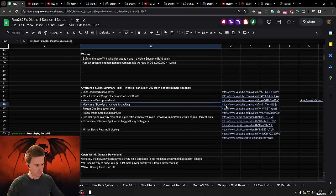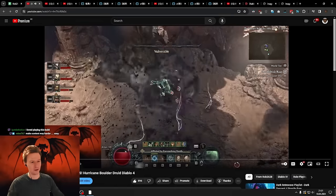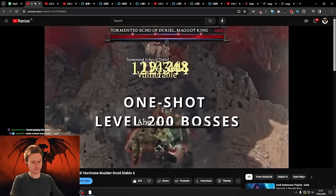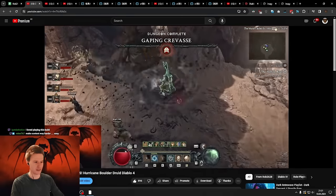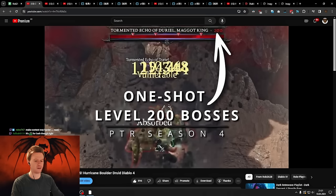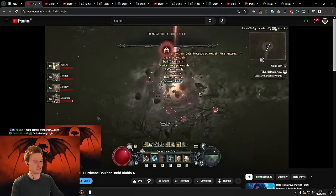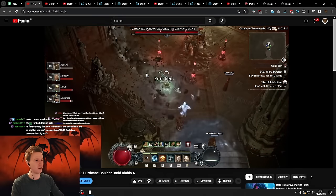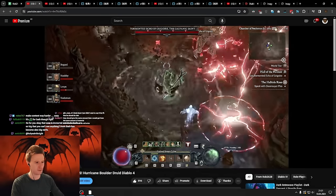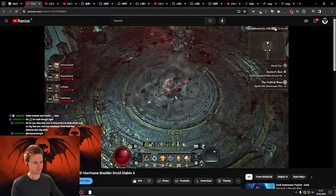Then we come to the Druid. I made this video myself because I was testing this class. It's the Hurricane Boulder, completely one-shotting every boss in the game. You can see Duriel doesn't even have time to spawn — he gets hit with 10 billion in his face. This is an indefinitely stacking overpower snapshotting crazy build that also uses an unlimited scaling passive. It one-shots everything in the game. They said they don't really want snapshotting in the game, yet here we have overpower snapshotting over the entire Hurricane duration.